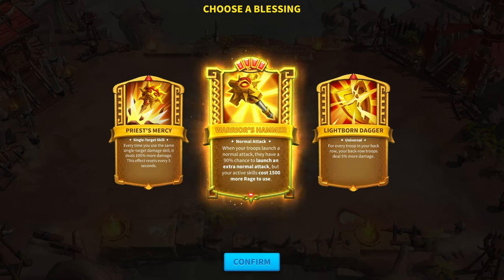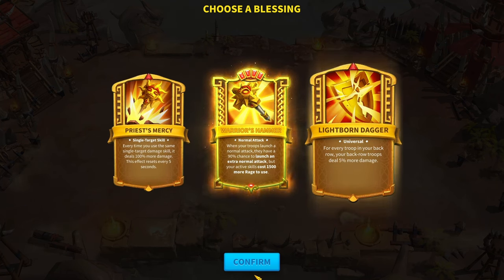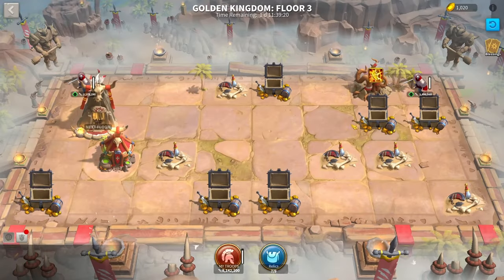Personally, I won't be taking a core blessing this whole run because none of them suit my marches — I really did want the AOE one. Often, if you find that you don't get a core blessing you want, just restart. It's not too hard to blast through the first three to four floors, especially with better ping. Just keep going until you get the core blessing you want.